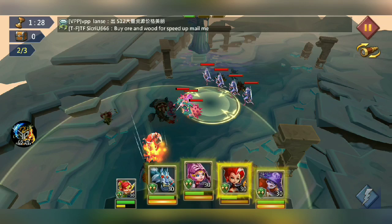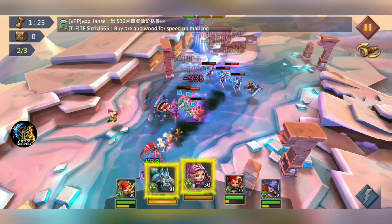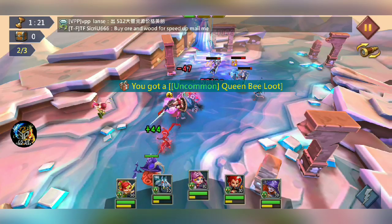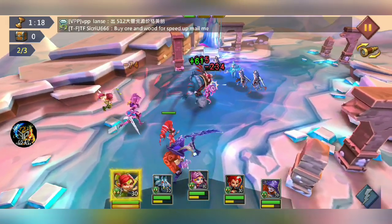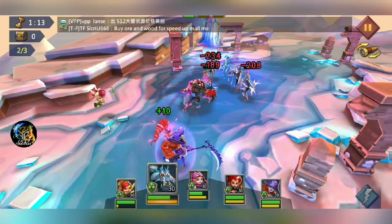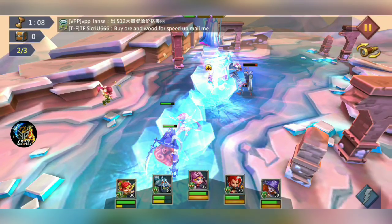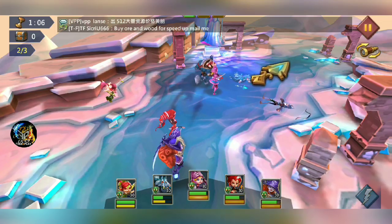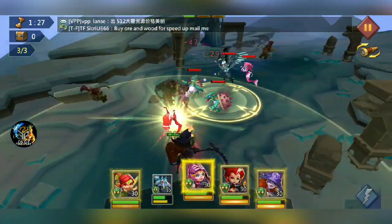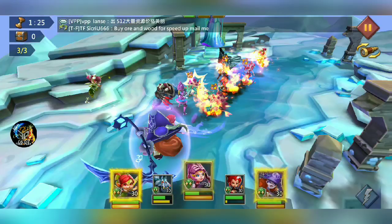Let's get some damage done — nice, nice, nice. Let's hit that back line because they deal a decent amount of damage. I need heals — okay, that was an 'oh shit' moment type of heal. Whoa, where did that ultimate come from? Anyway, I think we are in pretty good health coming into this last round.